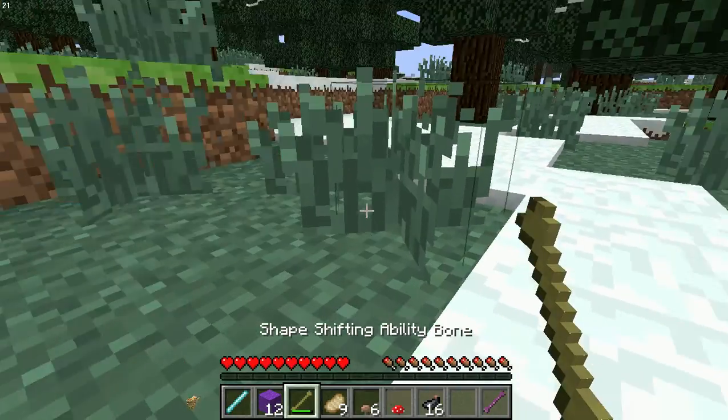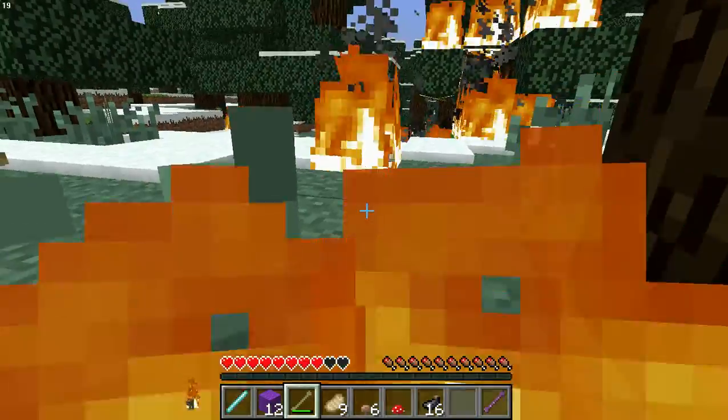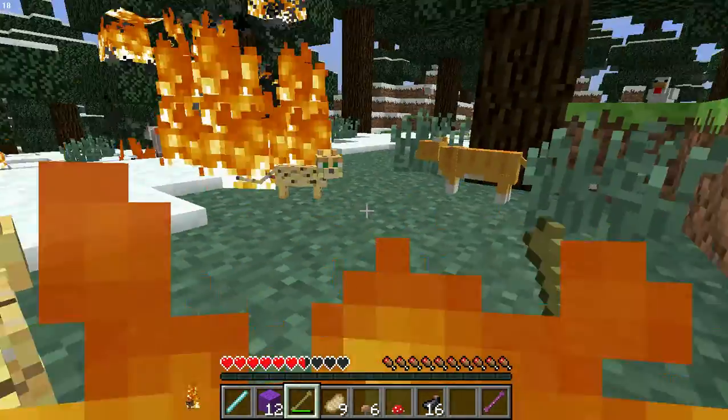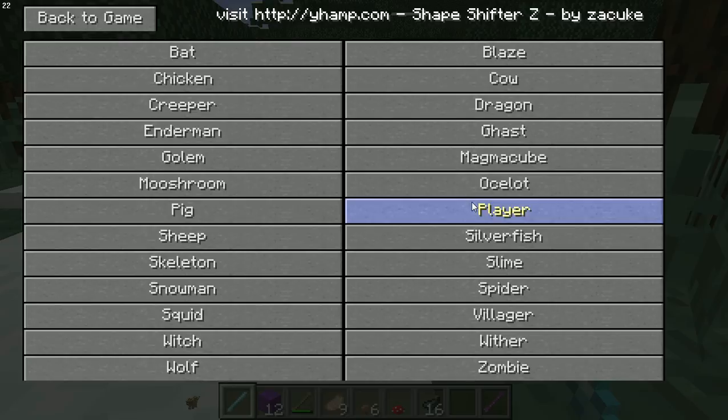The ocelot - it's freaking adorable, because you can make a little baby ocelot. All the cute noises it makes.